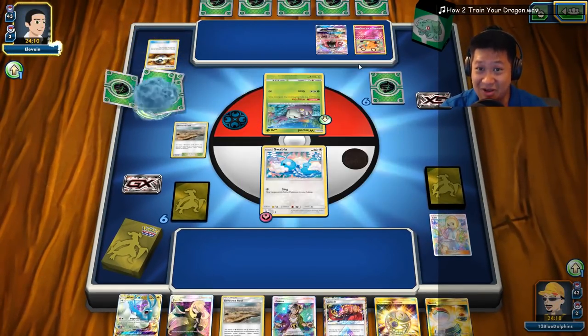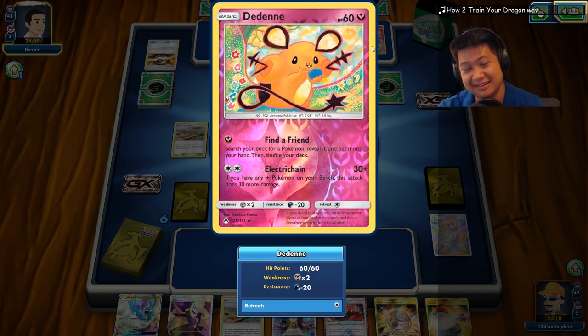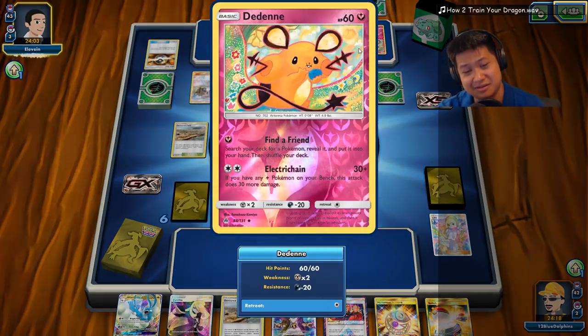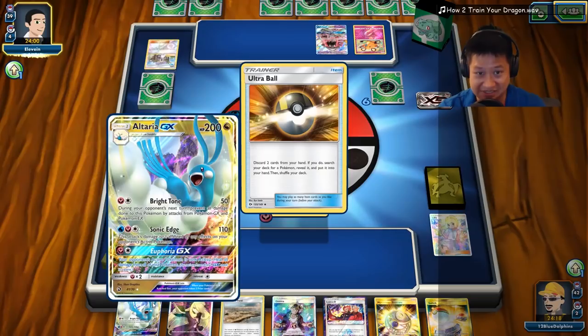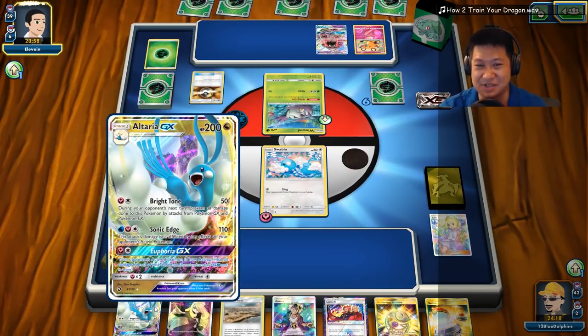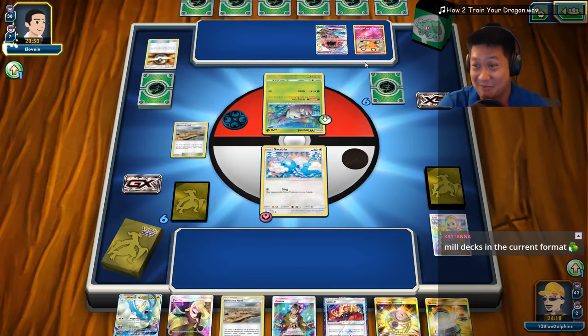Lele, followed by Lily. I think it's to do 60 damage to my Altaria — he's like, I have a solution, I'll two-hit you with this. He knew — he's expecting it from people.